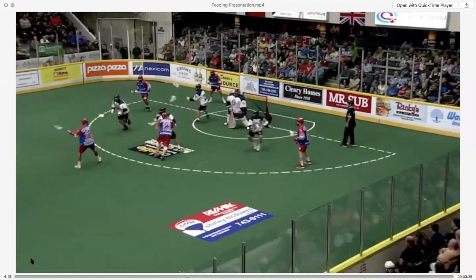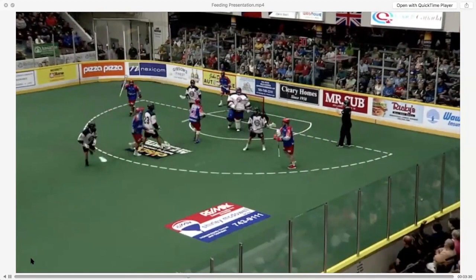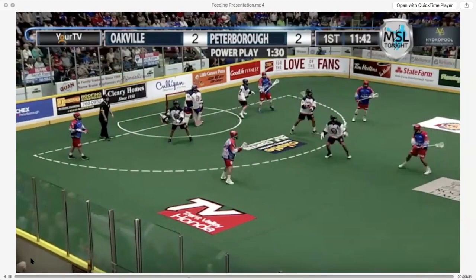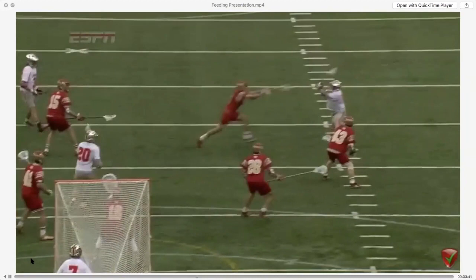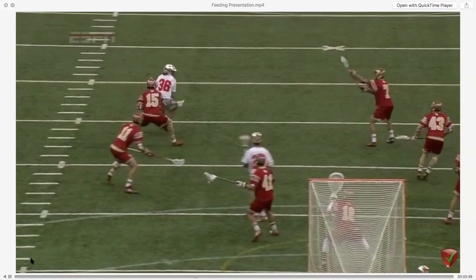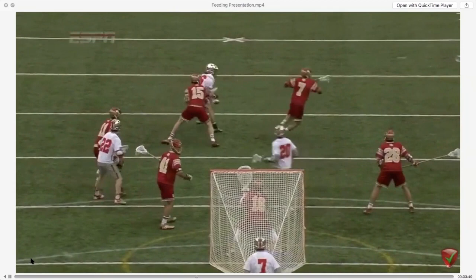Watch Sean Evans draw his man and execute a lever feed to suck his man into his hands. Draw the man into your hands and deliver a pass at the last possible moment — it allows you to more effectively draw a defender. In this case, this dodger is doing both: protecting his hands and drawing, able to throw a perfect pass that ends up an assist because of the lever pass technique.